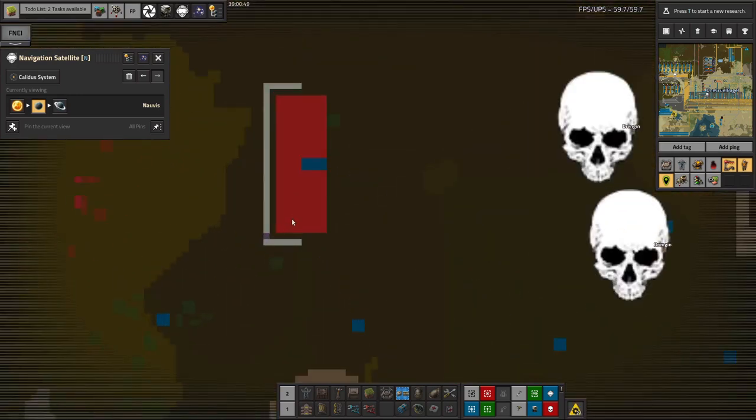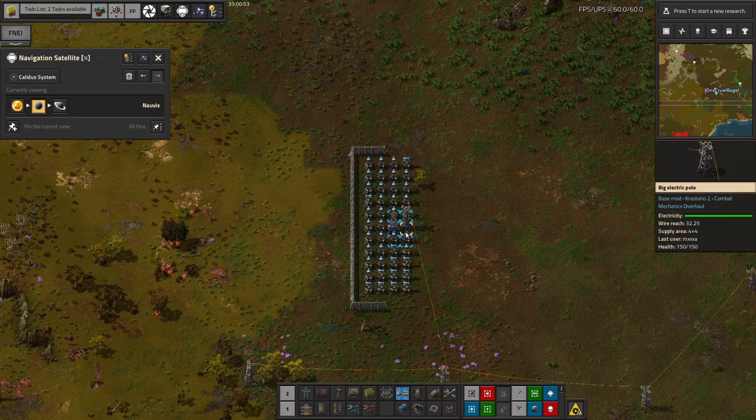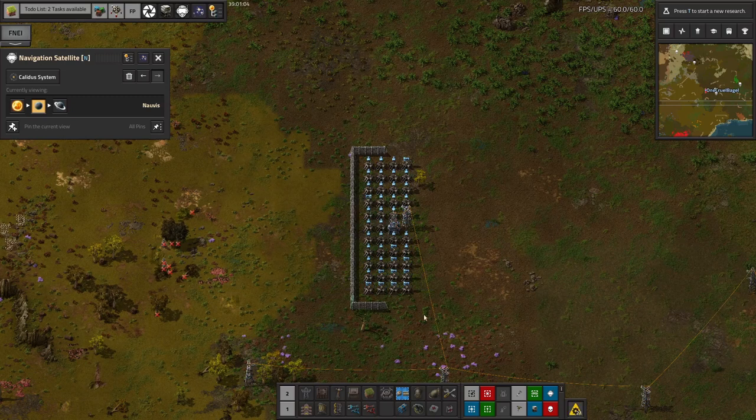Now that we've got laser turrets as well, they can build up little pillboxes like this. These are much quicker and easier to build than the bullet-based ones, because they don't require any ammunition. You just drop in a pylon, a substation, and a load of turrets and they're all ready to go immediately — ideally with a wall around to protect them. I think they don't do quite as much damage as the bullet turrets.